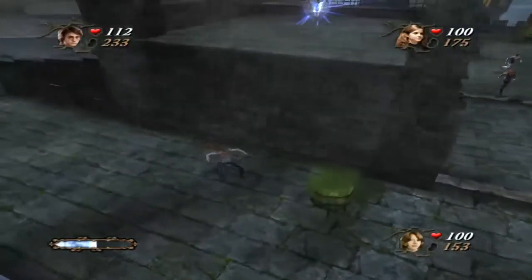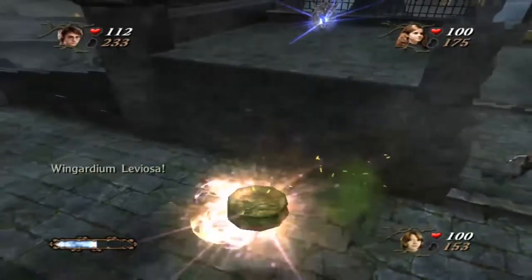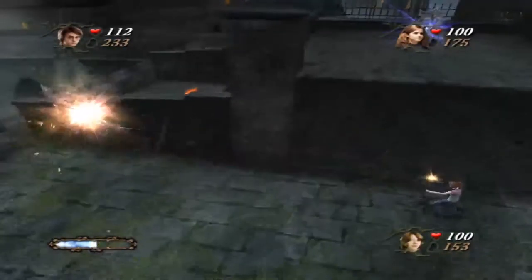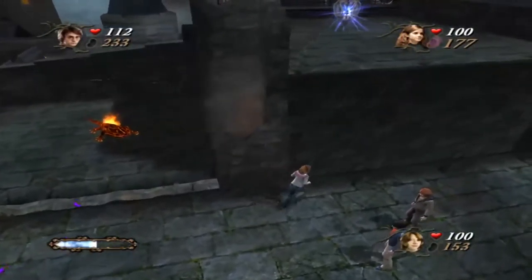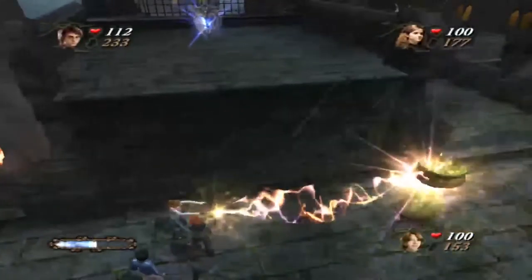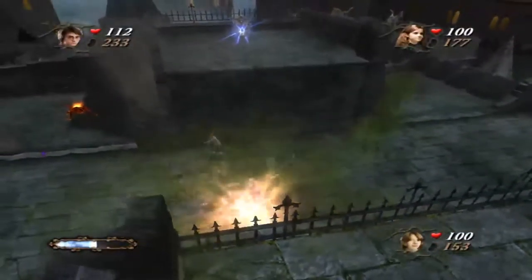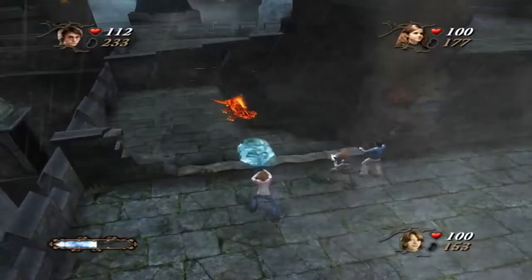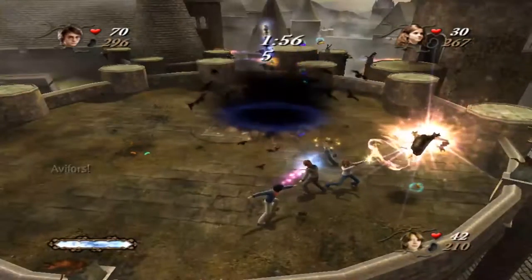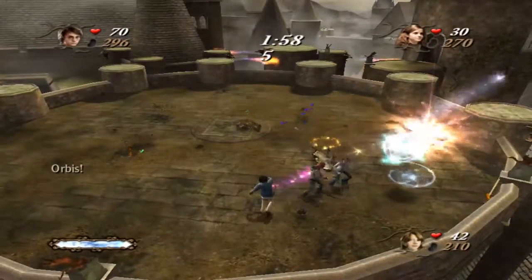Like in Prisoner of Azkaban you can play as Ron, Harry, and Hermione. This time though, at the start of each level you choose which character you want to play as, and you can even customise the characters individually with 3 wizard cards. Some give you extra health, increase the power of your jinxes, or make you more effective against a certain type of enemy. There are endless combinations and possibilities with just 3 slots per character.